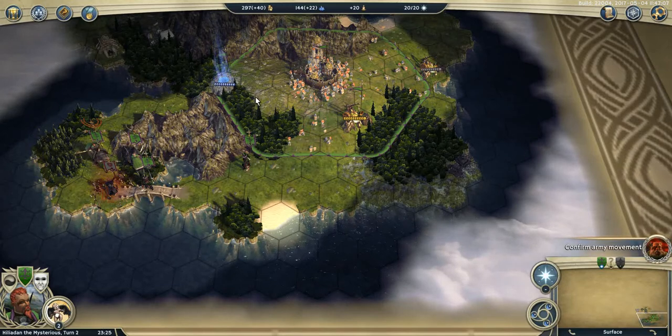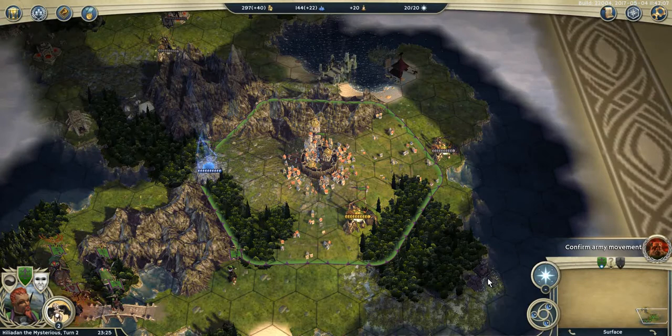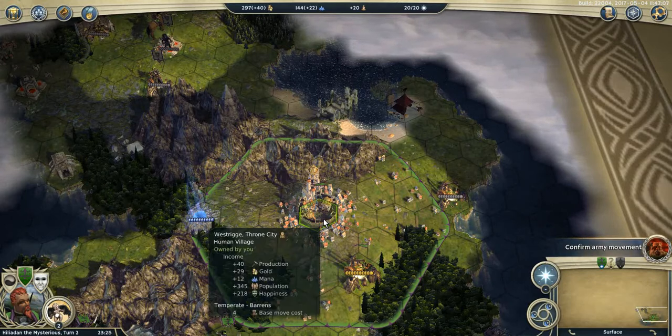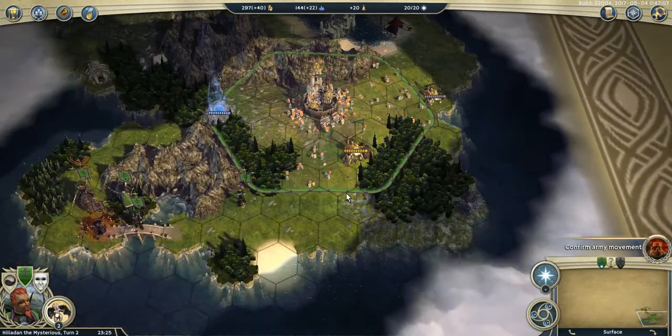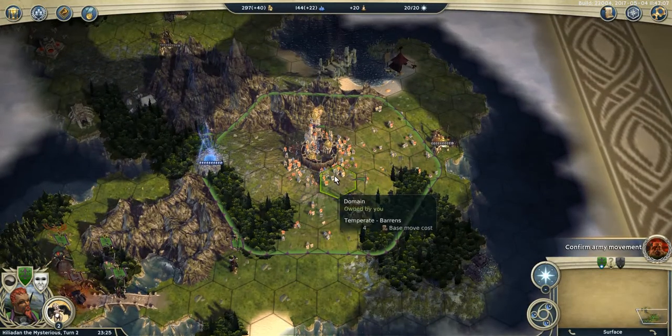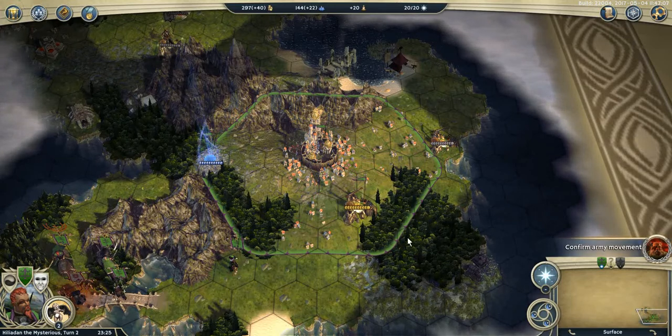Turn 2. As I said in the video of turn 1, I want to keep some sight of these ancient ruins for my defense stack that I will build later on near my throne, so that they can get some experience. That's even more true because I want to get some exalted martyrs, so I need to keep as much experience as possible for them.